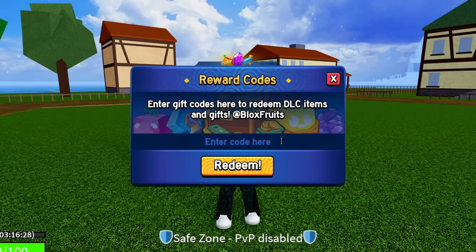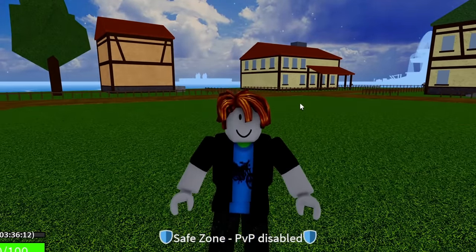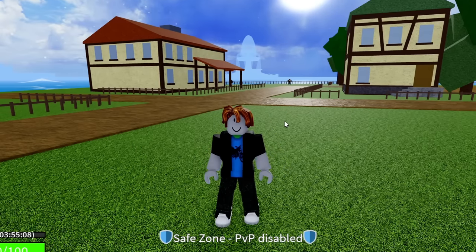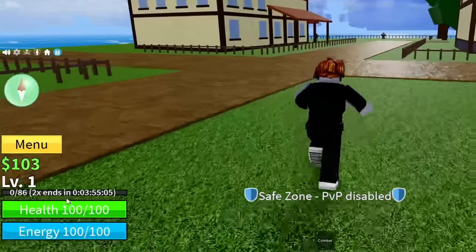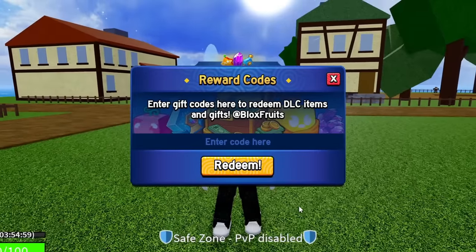The next code is JCWK. Enter JCWK — super simple. Hit redeem — success, and yes it gives you guys 20 minutes of double XP. The code after that is MAGICBUS — shout out MagicBus. Entering MAGICBUS and hit redeem — success, that code is working and gives you guys 20 minutes of double XP. I'm now at four hours of double XP, so go ahead and redeem that code right there.